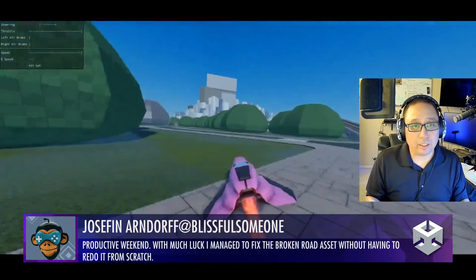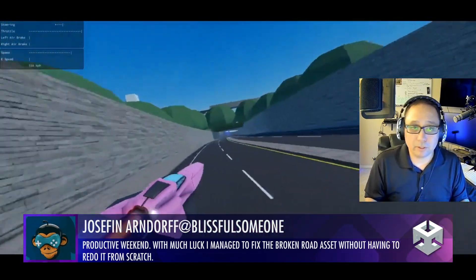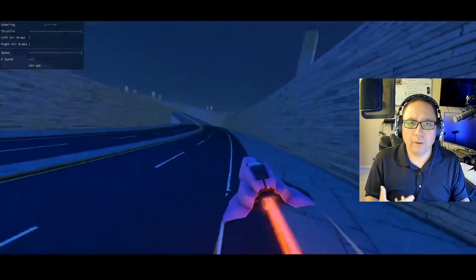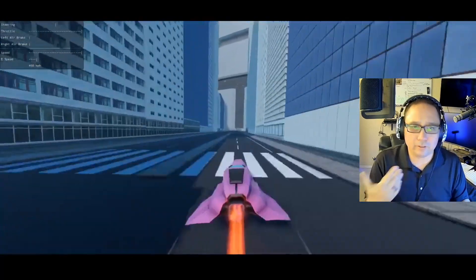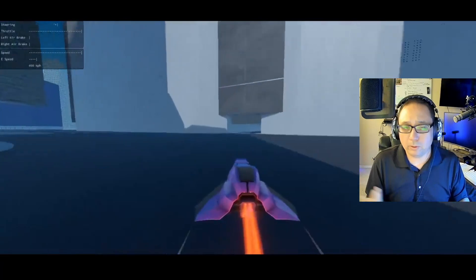Yosef has fixed the roads so that the asset doesn't have to be redone from scratch. Great work. There's a little bit of — I don't know if it's a power-up, a light system, or a different global volume that it's running into — but you can kind of see it as it's running into it. And of course, later on you've got more details, but overall it looks really smooth.